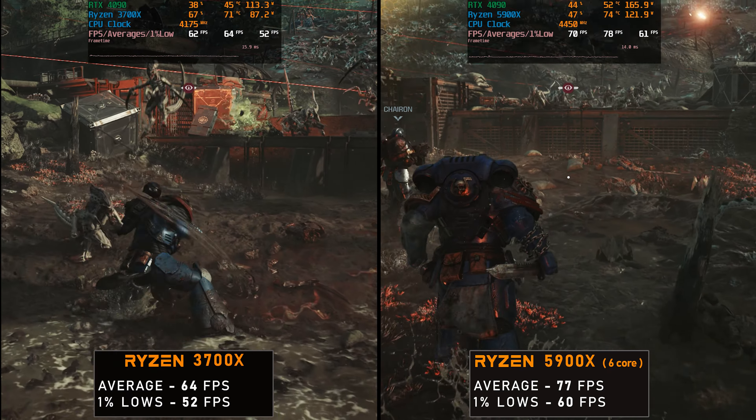With the 3700X on the left, we can see that the 5900X is actually a bit faster now than it was in the combat section. Not really sure why that is — maybe it's because there was so much going on. But here, the 5900X has 92 FPS for averages versus 73 FPS on the 3700X. That's a lead of 26% for the 5900X on the average. And for 1% lows, the 5900X is at 75 FPS versus 61 FPS on the 3700X, which equals a 23% advantage for the 5900X. That's a pretty decent gain and about more of what you'd probably expect.